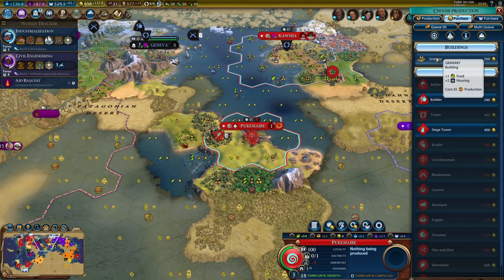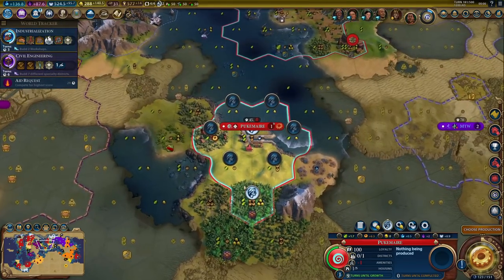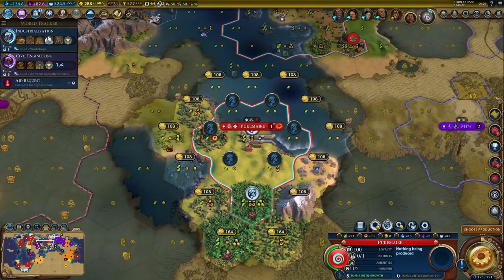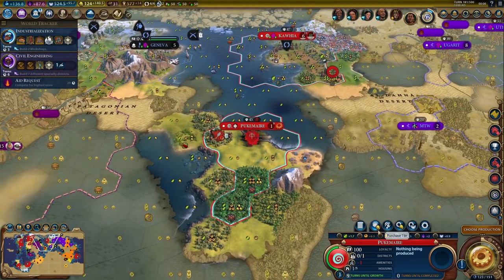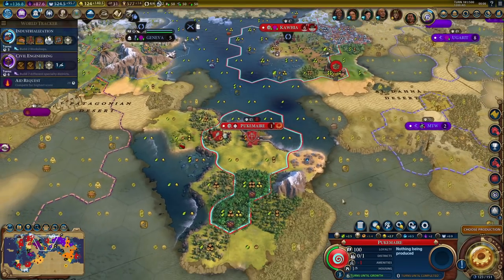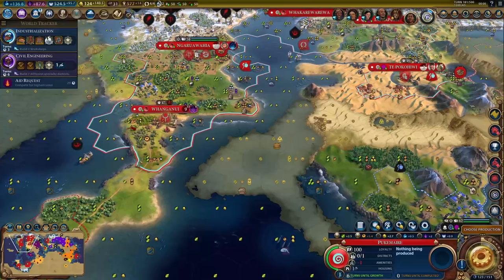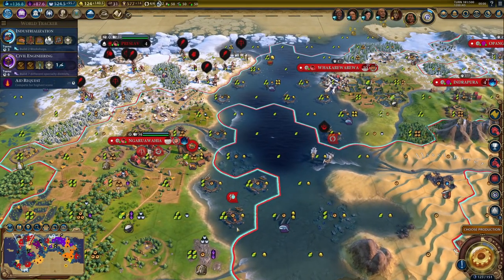Now we can buy the monument and probably the granary as well to make it grow faster. And buy the cocoa, because I need a tile the city can grow from. Probably the other one as well - it's a little bit expensive, but I need that. Then I'll need a builder here, but that will have to wait. And I need to move a governor - that will obviously have to be Liang, because there isn't really any other choice.